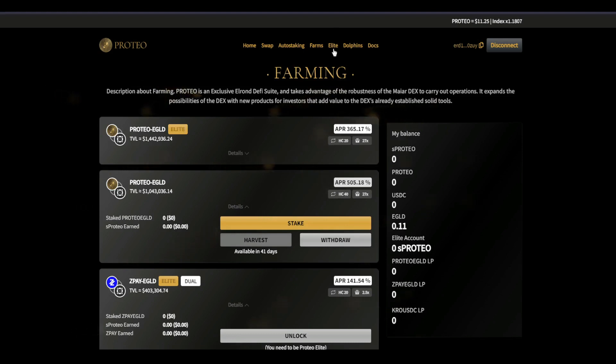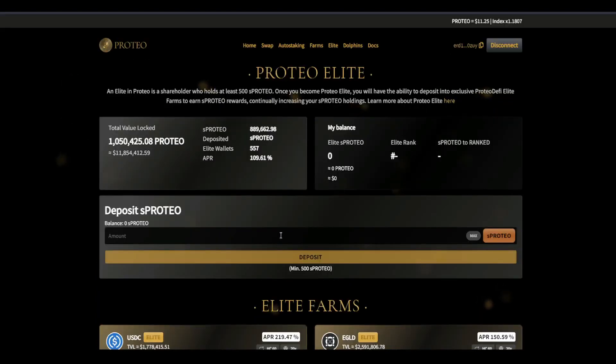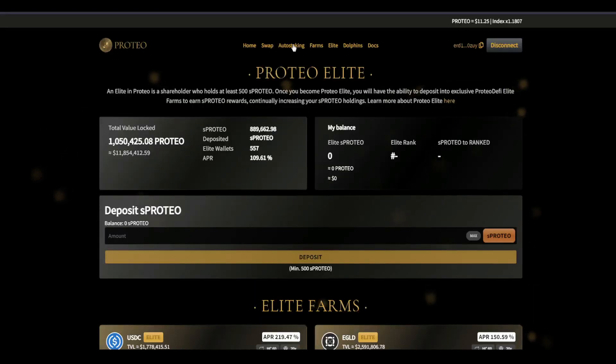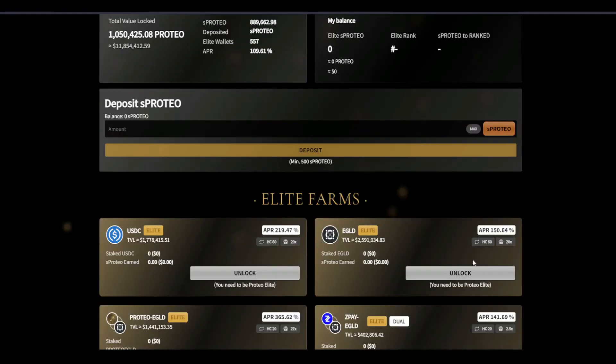Just remember, the only thing you need to become Elite is to have 500 sProteo. If you want to become Elite, you need to stake 500 sProteo, so you'll probably need around 550 or so Proteo. You stake it in the auto-staking section right here, then you go to Elite and stake the 500 sProteo you received from auto-staking in here. Remember there is a 10-day withdrawal period from Elite and another 10 days from auto-staking, so a total of 20 days if you want to withdraw from Elite.